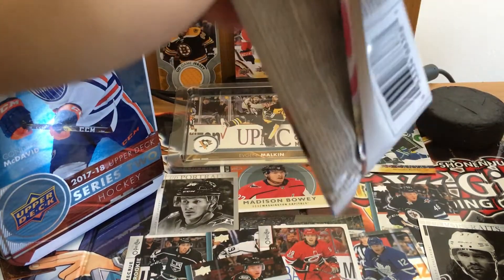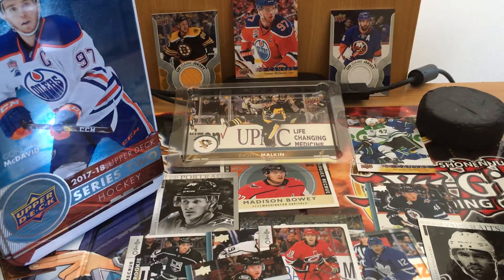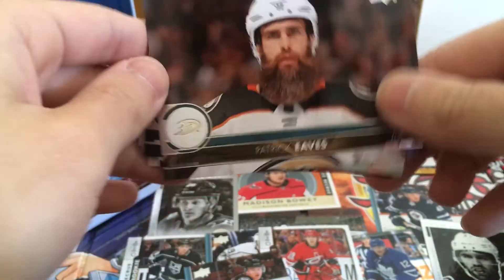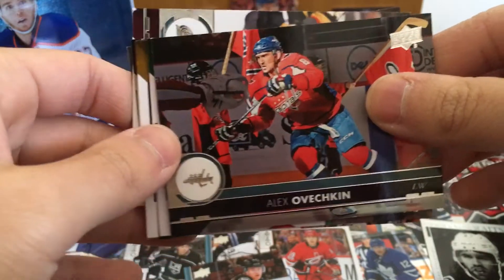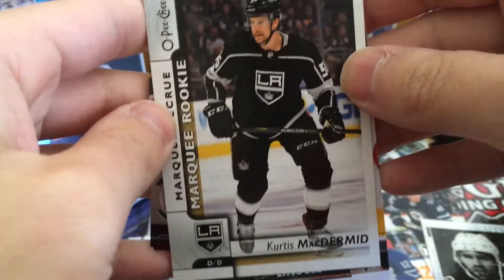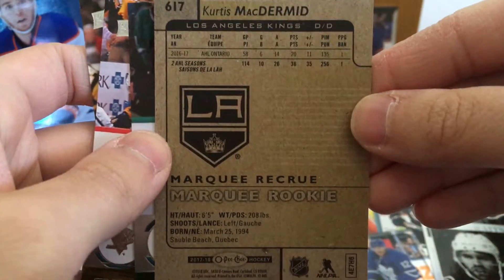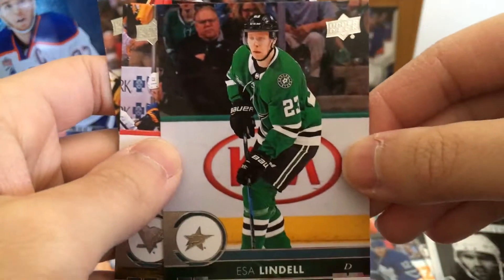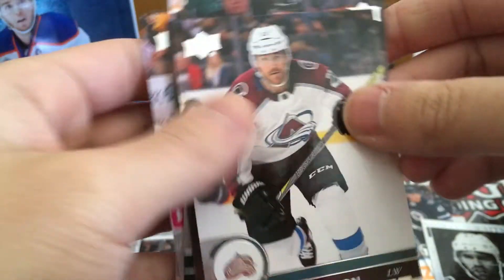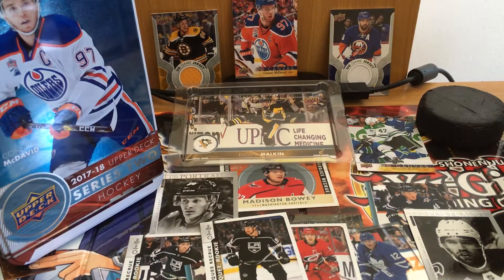Can we go 12 for 12? There's actually no way. Let me know in the comments if this is common — I feel like there's no way this is easy to get, like 12 inserts. Colin Wilson, Patrick Eves, Alex Ovechkin. Another Marquee Rookie — Curtis McDermott! Twelve for twelve! Oh shit!